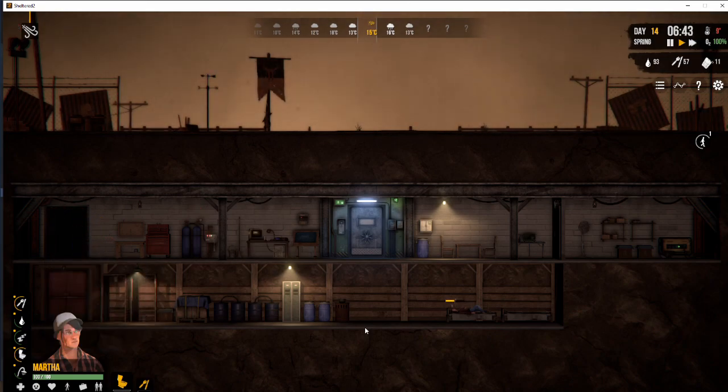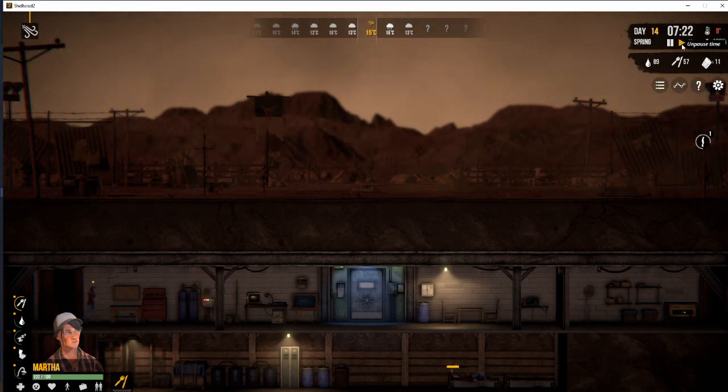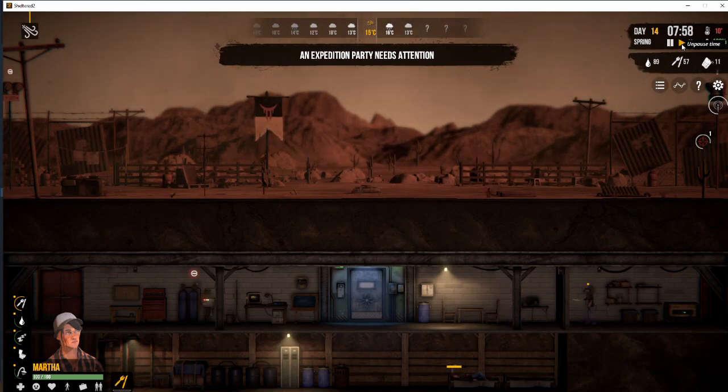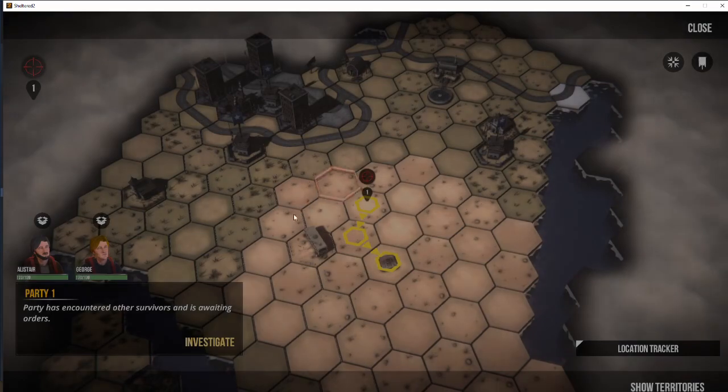Here we are in the shelter, we're just checking a few things, hovering over. We sped up time a little bit, and as I said, what we'll be doing is getting the battery bank put into our shelter over the course of this video. Now, we've had an encounter, so let's go and check it out.